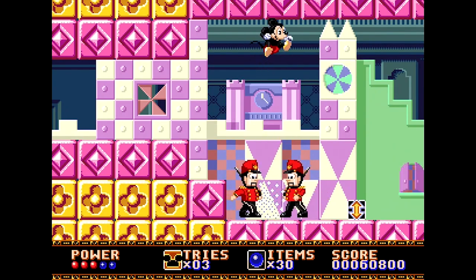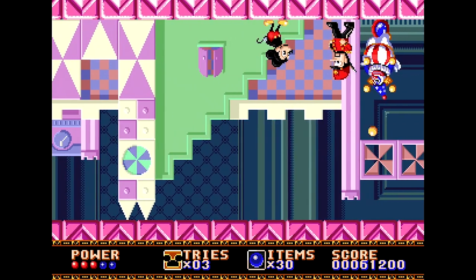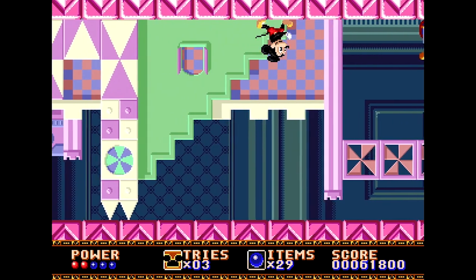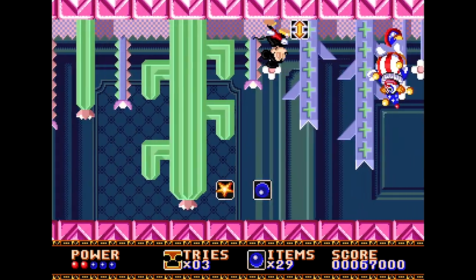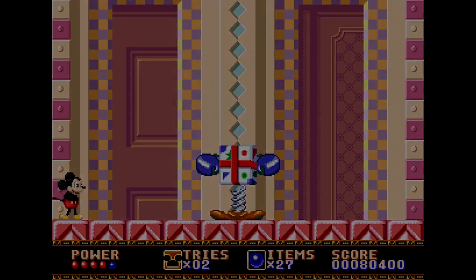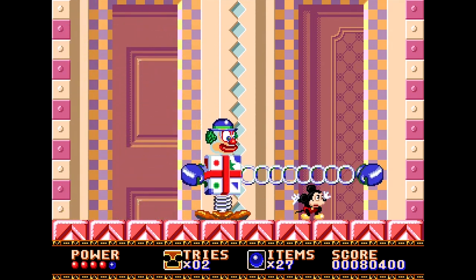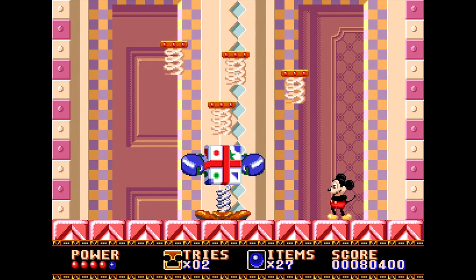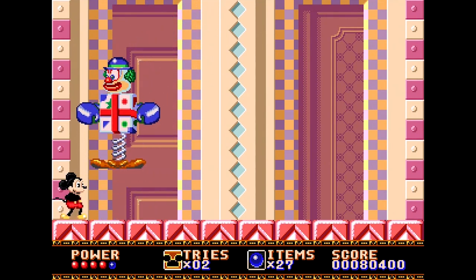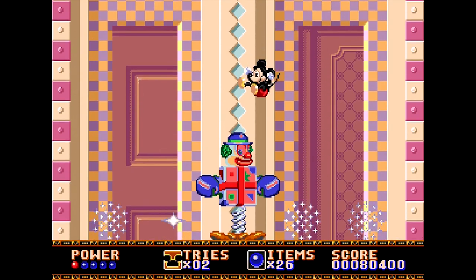Stage three is similar to stage two with one twist: hit the arrow on screen and it flips Mickey over, having you walk on the ceiling with reversed controls. If you can get through that and back on the ground, the enemies are the same and easy enough to defeat. The boss battle is a large spring-propelled clown that makes jumps and tries to punch you. Dodge by running under it as it bounces and duck to avoid the punch. When springboards fall, jump up and slam its head — around five hits should do the trick. Collect your gem.